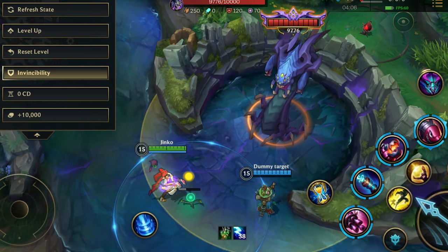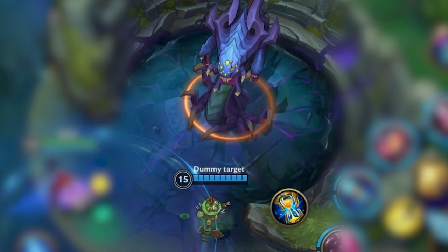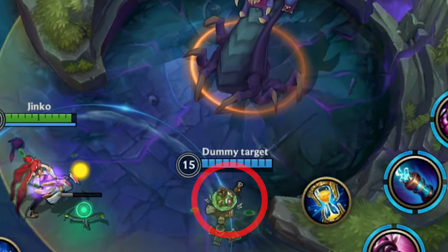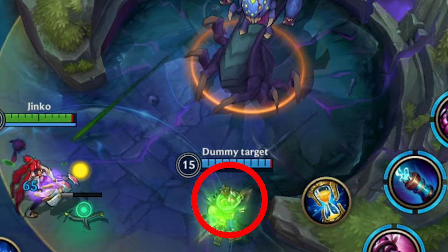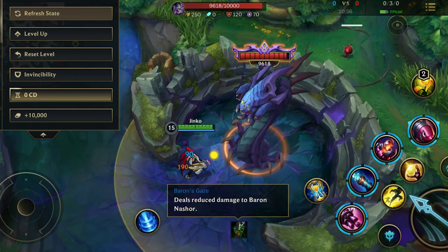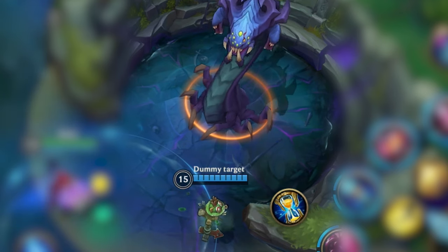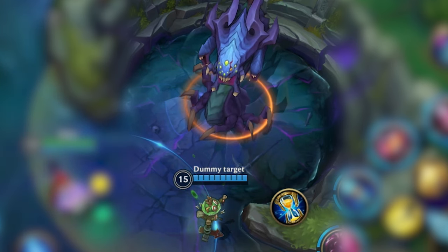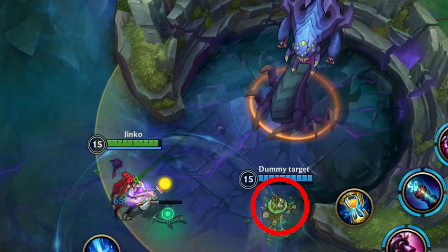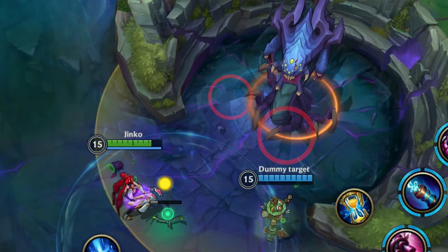After the Acid Pool ability, Baron will start auto attacking — this is a crucial part of the guide. He will always target the closest player as the main target, indicated by a big green projectile, dealing AD damage. Because of the poison, you also receive some AP damage. This auto attack applies the Baron's Gaze debuff to the main target, making them deal 50% less damage to Baron. Additionally, every auto attack has a secondary smaller projectile that applies only the poison, targeting a random secondary player but dealing no direct damage.